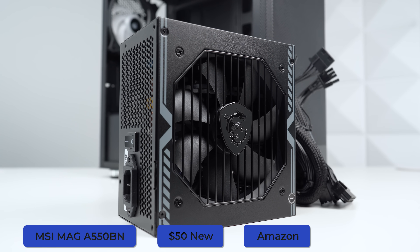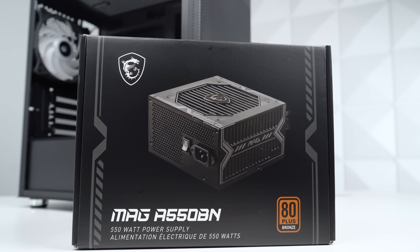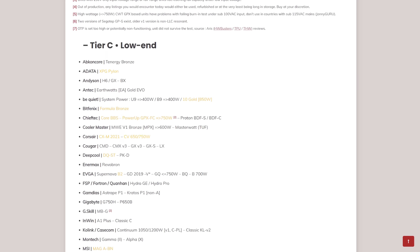Next up we have the power supply — this is the MSI A550BM which I scooped up for $50 brand new on Amazon. These are tier C rated, which is pretty much exactly what you want for a budget build. I don't really feel the need to spend more on a tier B at this price range, but whatever you do, make sure you consult the PSU tier list and get something that's tier A, B, or C.